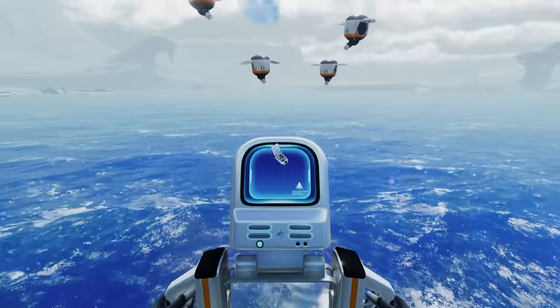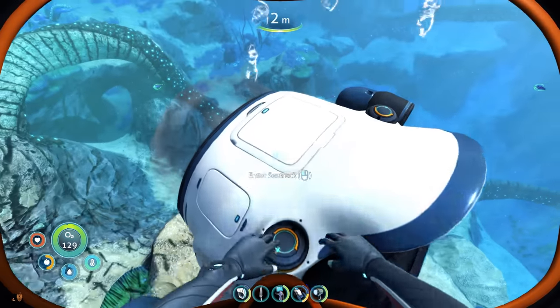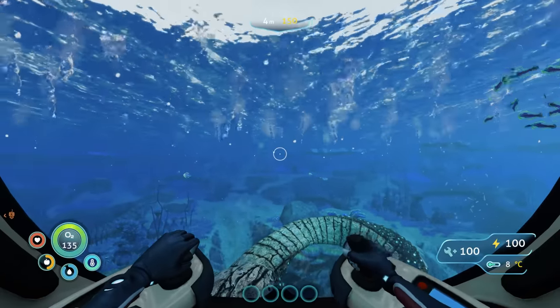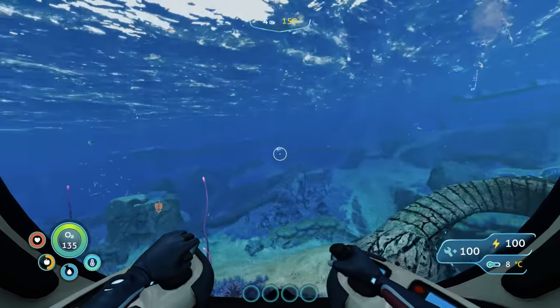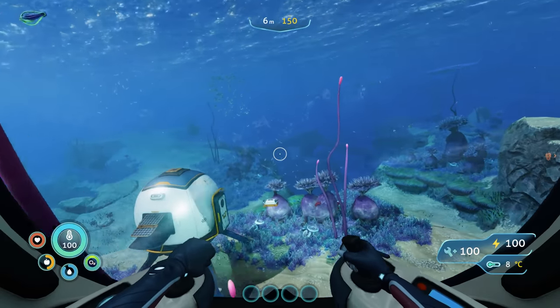Eventually I had all the materials I needed to make up this sea truck. Man, this thing looks really cool. How do I get in? There's a hatch in the top. Damn, this is awesome looking, and it turns on a dime. It feels a lot slower than the sea moth from the first game. I took my sea truck out for a little spin and eventually stumbled upon what I thought might have been like a shark cage or something. Turns out they were doing some pengling research here.